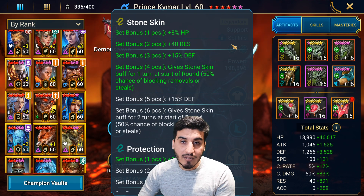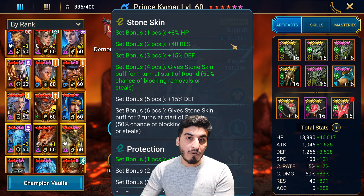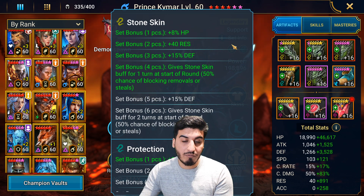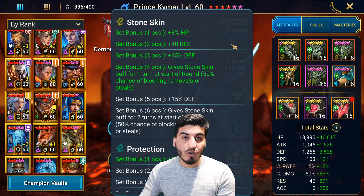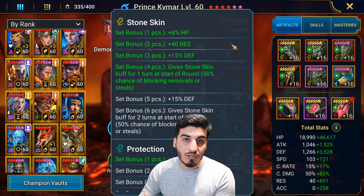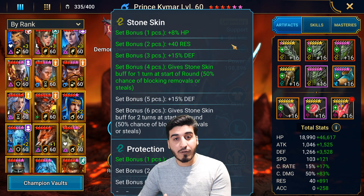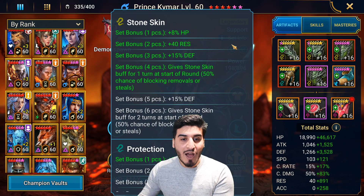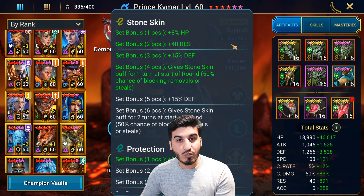Stone Skin is the strongest and best set in the game. I would recommend everybody to farm Hydra as much as they can. Whichever difficulty you can farm, you should definitely do it. So that's the list of the 5 strongest sets you can farm in this game for free. I would highly recommend getting your hands on these. If you guys have a different set on the list or the priority for you is different, let me know. I really enjoyed putting this video together. I appreciate you guys for watching and I'll catch you guys in the next one. Peace.